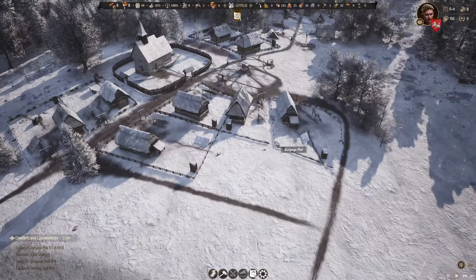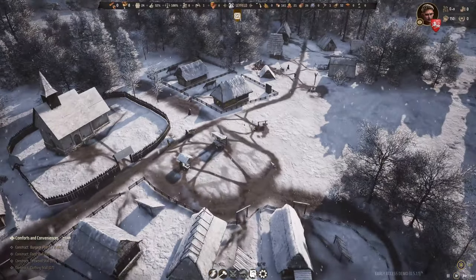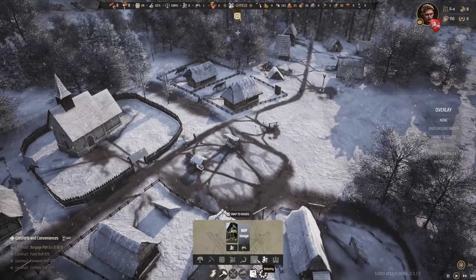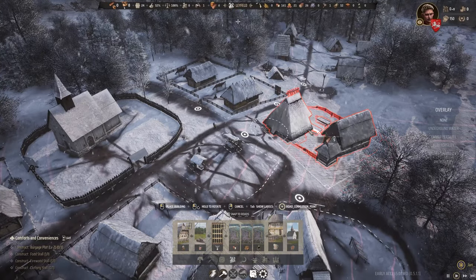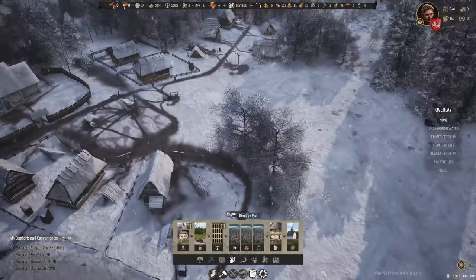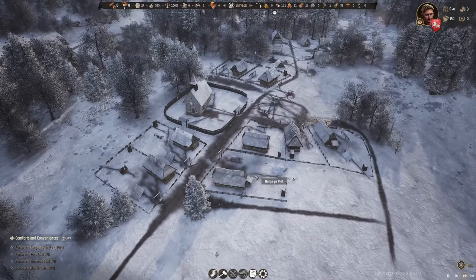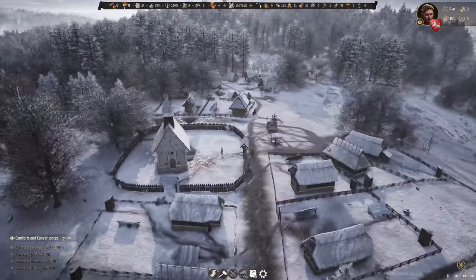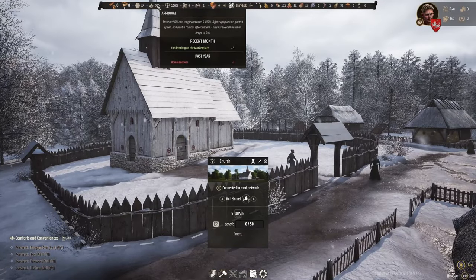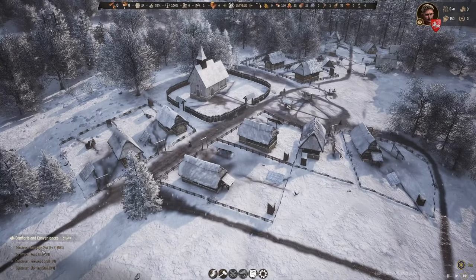The village is doing fine so far. We have our little market in the center - this time I planned ahead knowing we can have the market there, and we also have enough space for a tavern as well. I'd like to keep my patch of trees here. The church is doing a good job - approval rating 52.